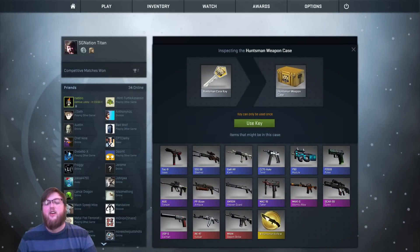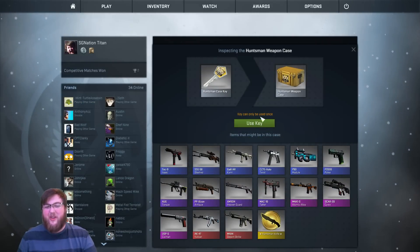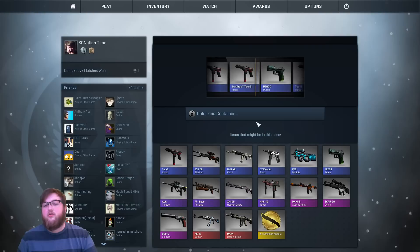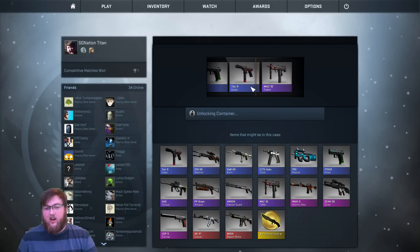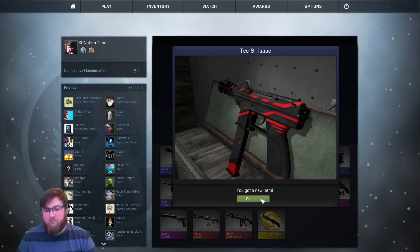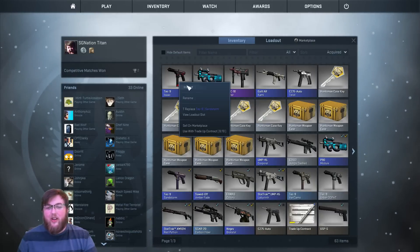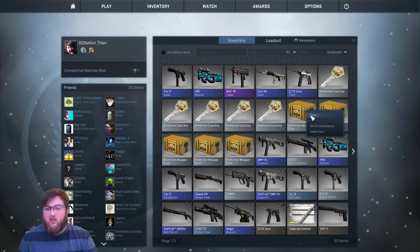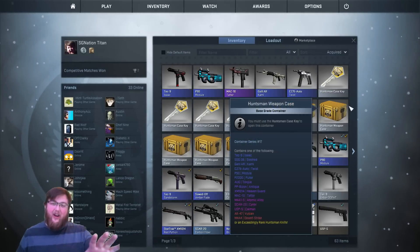Next one, let's see what we get. Come on — let's do some rubbing, see if that helps our luck. And what do we got? Another Tec-9 Isaac. That looks cool too — I'm getting a lot of blues, but I kind of like the way it looks. It just looks like a sweet gun. Alright, so we're halfway through — we've done five cases, five more to go.